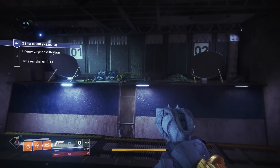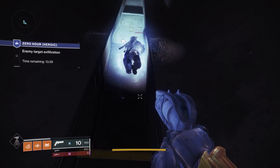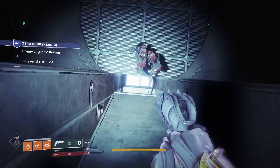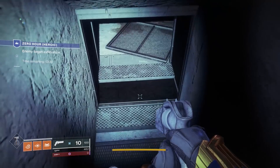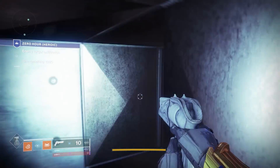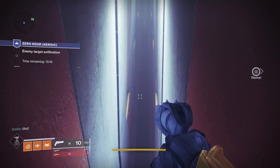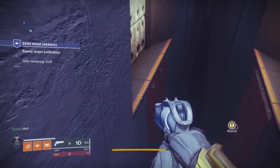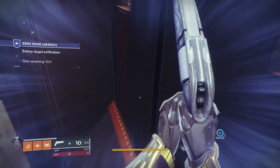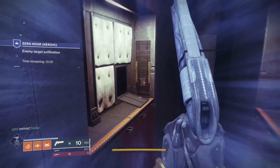Once you get to the top, you can use the now-opened cover to scale these ridiculous slanted walls. The next room requires you to make it across the chasm by landing on platforms on either side of the walls. This one isn't too bad — just try to get a running start for your first jump since it's a very long one. Reach the end of this section and you'll find a switch which will extend out platforms to make it easier for your teammates.